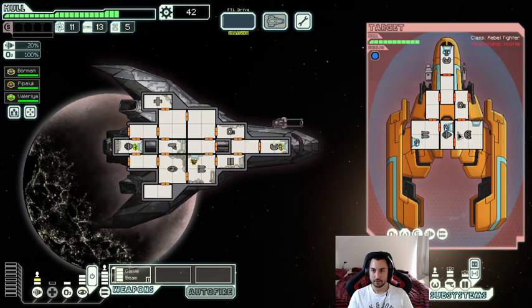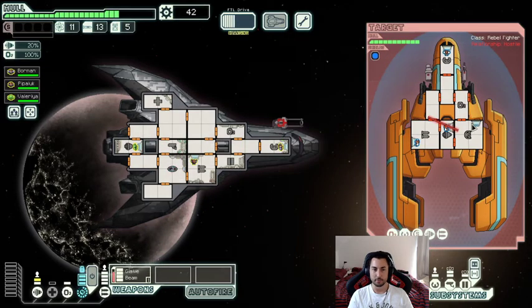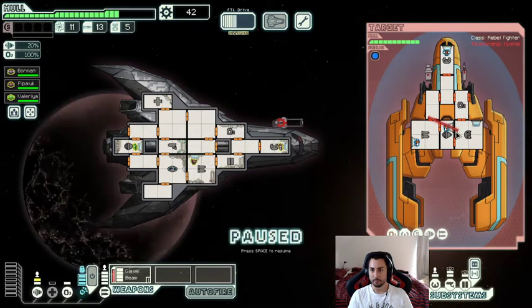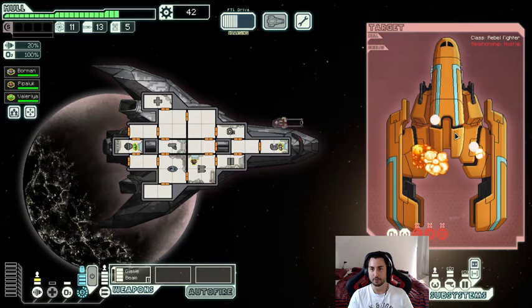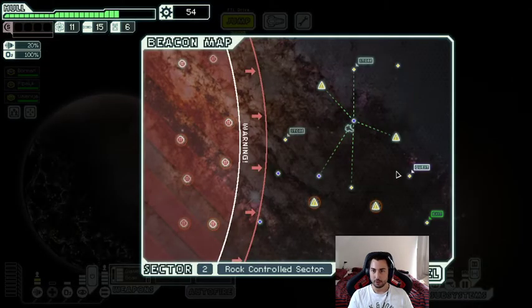Let's get that federation ship — cloaked right off the bat, just like the others. We go from shields into weapons so that the weapons take three damage, which will take down their weapon system 100% of the time. Let me move my beam line a little closer so the travel time to the weapons room is less. Actually it didn't matter because they died straight away. Let's contact the federation ship — we've got a quest!